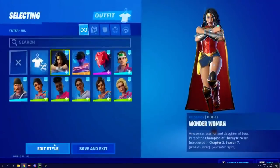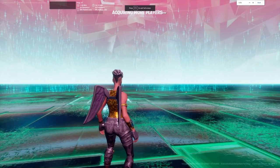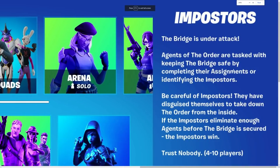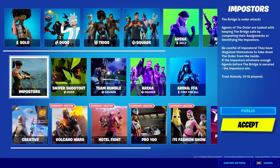This is a screenshot from the imposter game mode — what is this? That is insane, from FMBR unreleased. This is what the game mode is going to look like: it's gonna say 'The bridge is under attack — agents of the Order tasked with keeping the bridge safe by completing their assignment or identifying the imposter.' Basically Among Us, with 4 to 10 players.